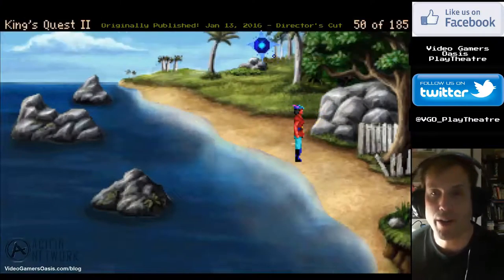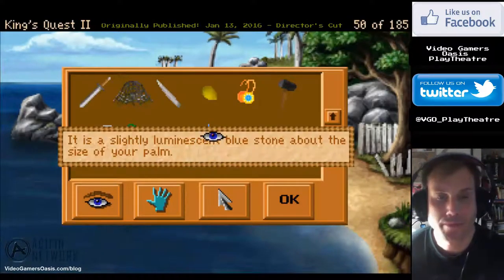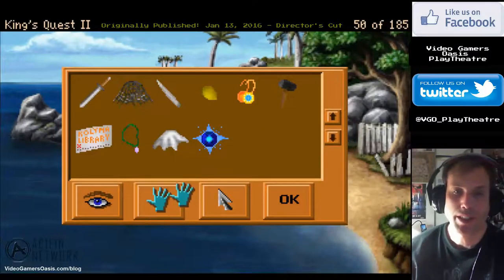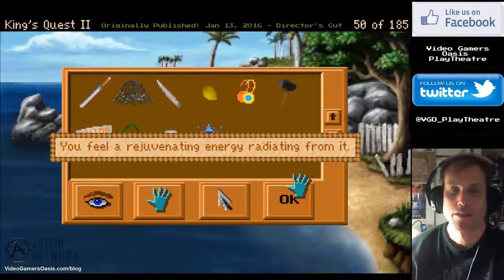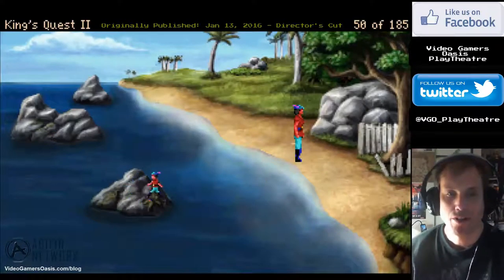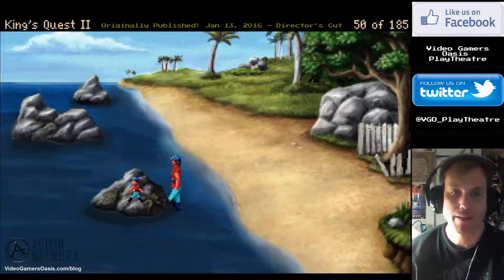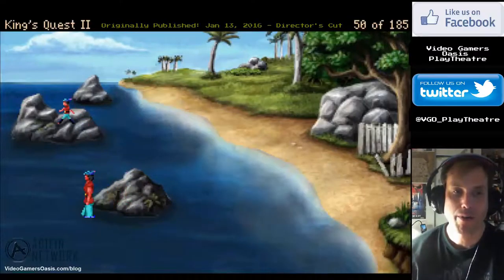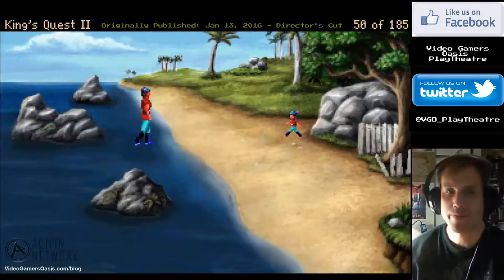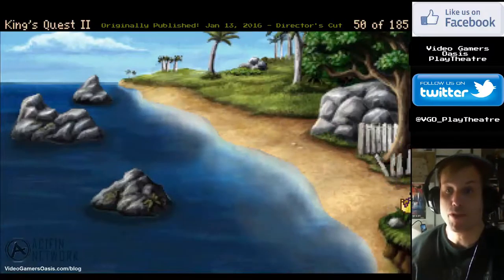So here's King Graham, of course. And we're examining our gem. Alright, it's a very magical gem. I think we've got what we need. We don't really need anything right now. We don't need anything around this water area — we've basically done enough here. So let's see what else we can do to help, and maybe complete some missions.